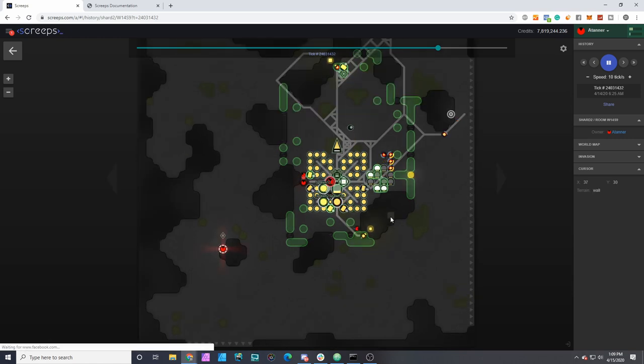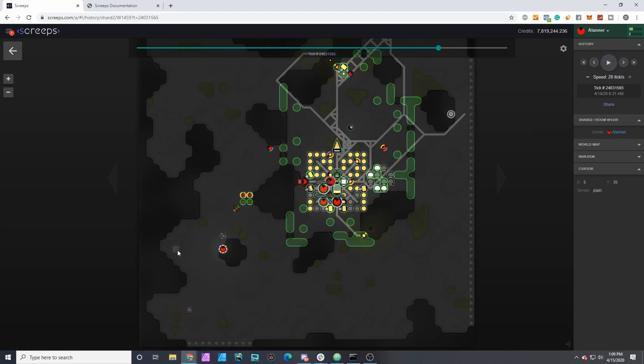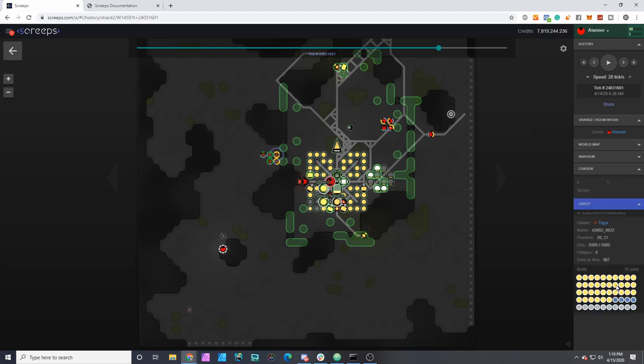The first wave by Tiga here is a dismantle squad. There's the dismantle squad coming in. The first thing it did was take out this link, which feeds my upgrading in this room. That's not a big issue because it does have a fallback strategy where it just spawns regular creeps that carry the energy over.